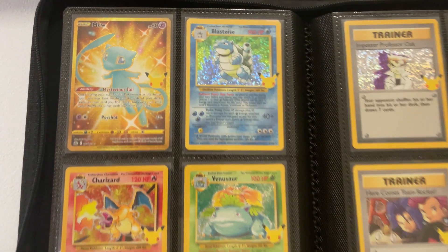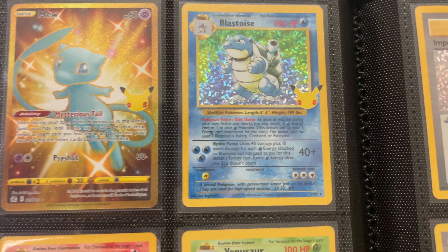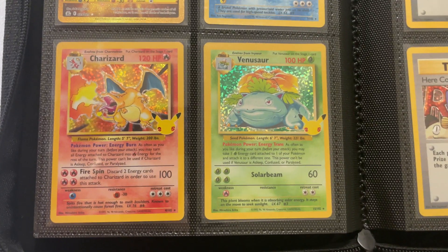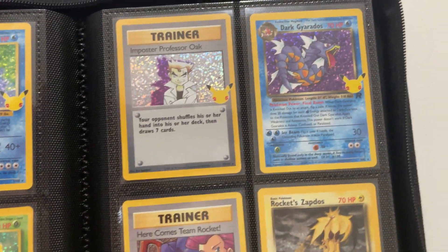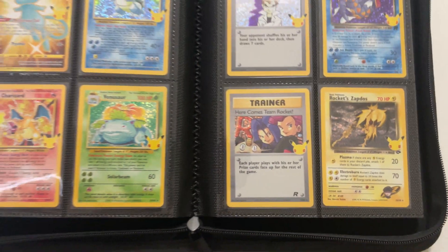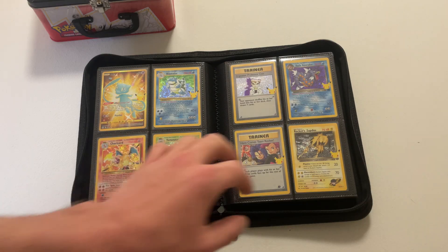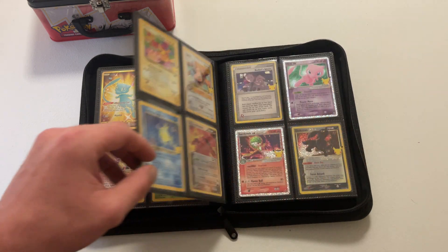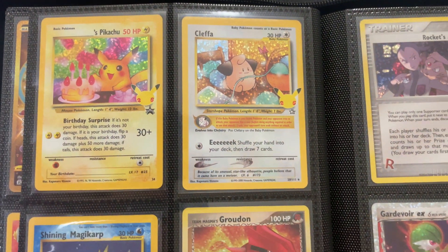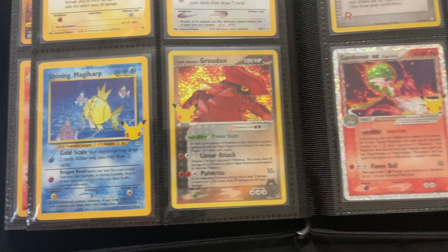So here's where the set starts getting really cool. We've finished the first portion and now we move on to the classical set. Base set Charizard, Venusaur, Blastoise. Dark Gyarados from Team Rocket — some cool cards there, all from the original series. Birthday Pikachu. Shiny Magikarp — that was not an easy card to try and pull.